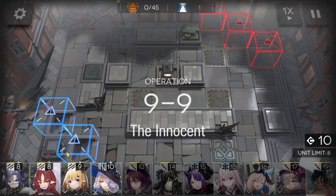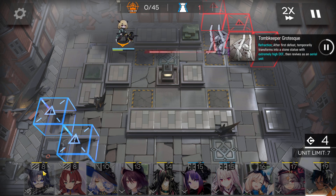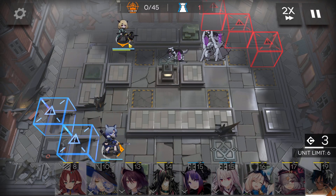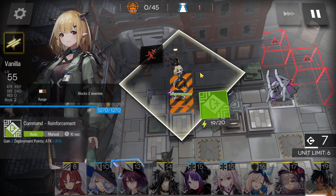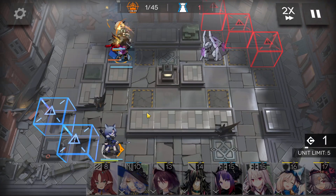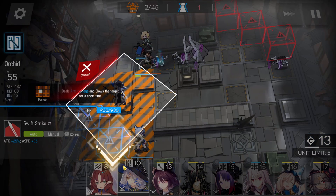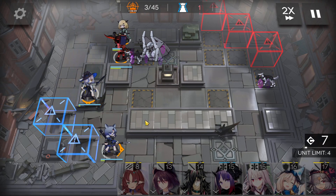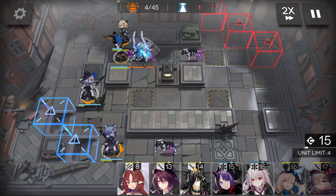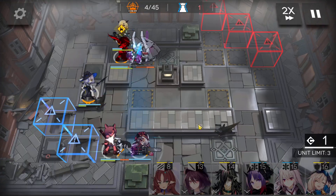Alright, first deploy two vanguards to generate DP. We'll have enough DP to deploy Tourney here face down. Slow supporter here face down. AoE guard here first.